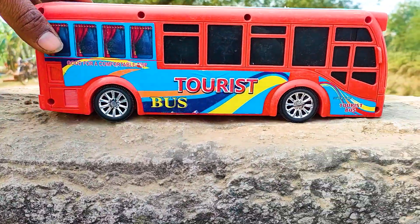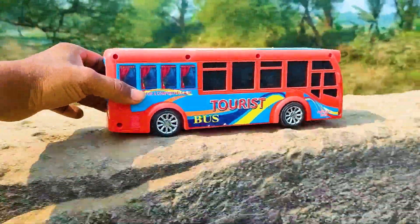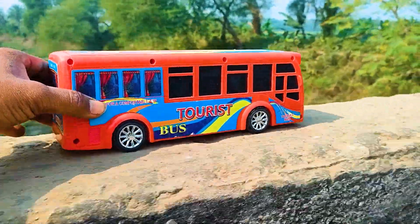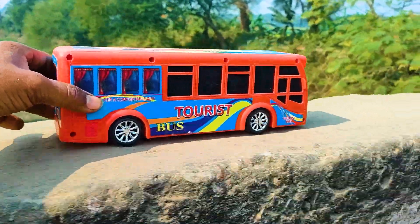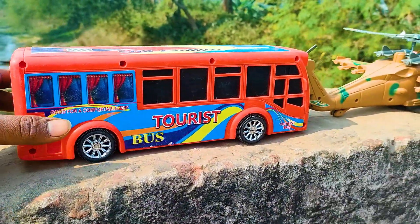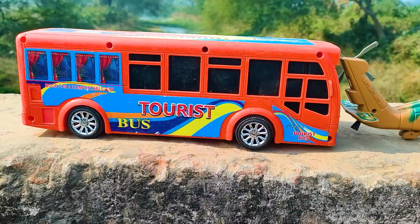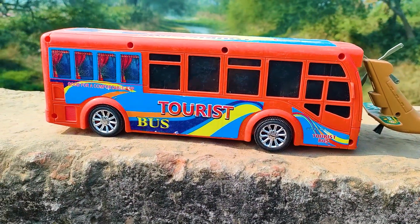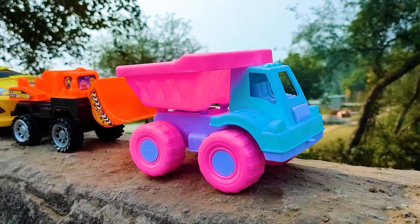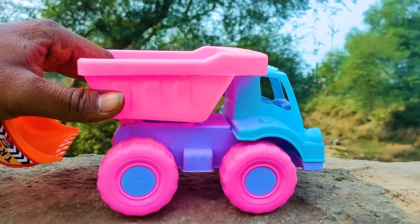Friends, I parked here beside this helicopter. See this tourist bus — this one is black, red, and many color combination sticker. Friends, now I will hand drive this cartoony drum truck, so let's go!